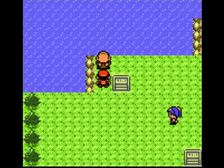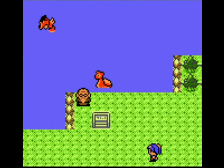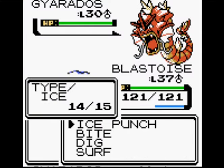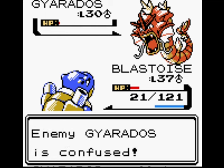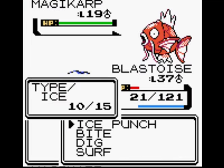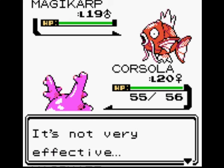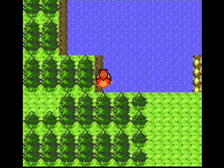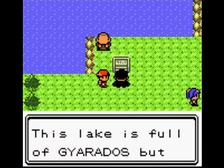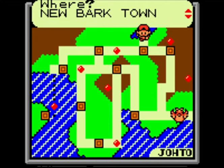The red Gyarados is actually a useful one to try and catch because he can learn both Waterfall and Whirlpool. The thing is, he's not exactly easy to catch, and he knocks himself out because he's Thrashing and got confused. What I decide to do is catch a Magikarp — we weaken it down, give it a ball, evolve it into Gyarados, and just catch a regular blue one instead of the red one. Tentacool can learn Whirlpool but can't learn Waterfall.